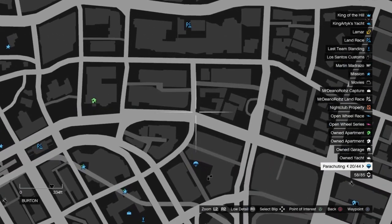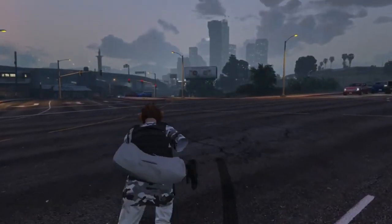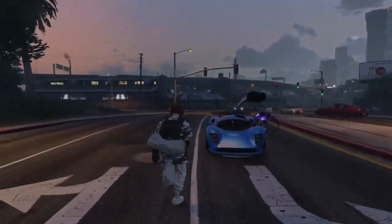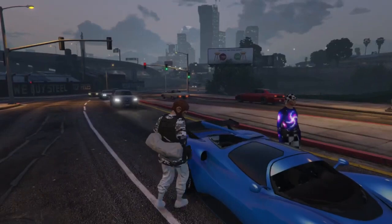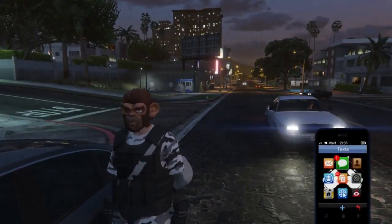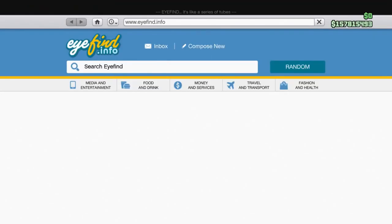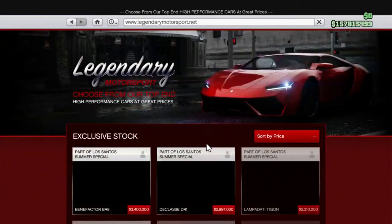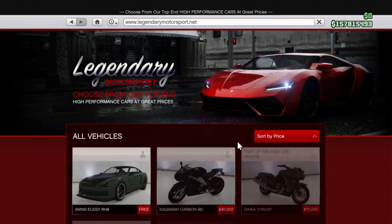All you want to do is head over to this location. You can tell your friend to come out of the mission now and go ahead and get the car he wants to give you. From there, head over to the location shown on the waypoint and go ahead and request your MOC. Before requesting your MOC, make sure you have a vehicle in the back of it that you want to get rid of.